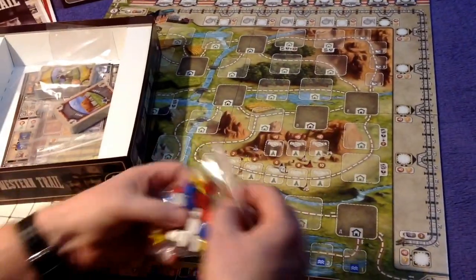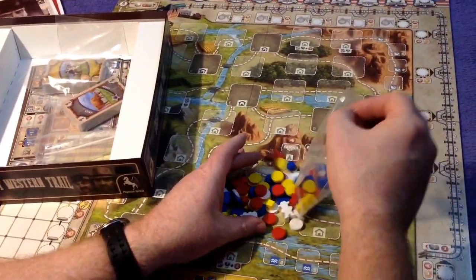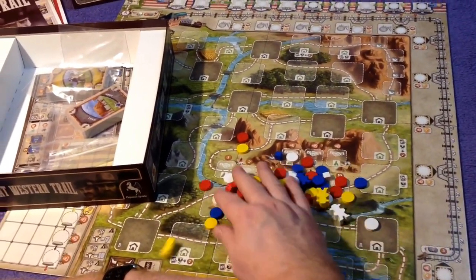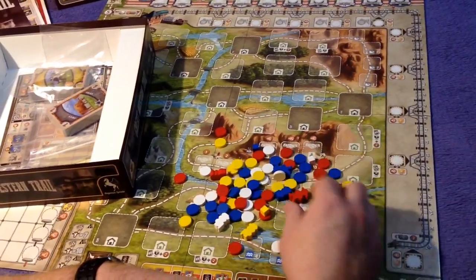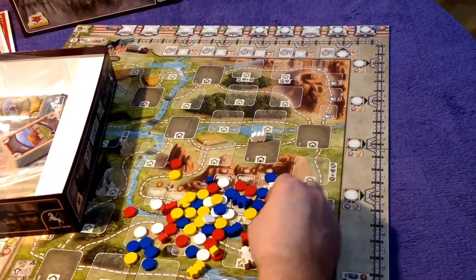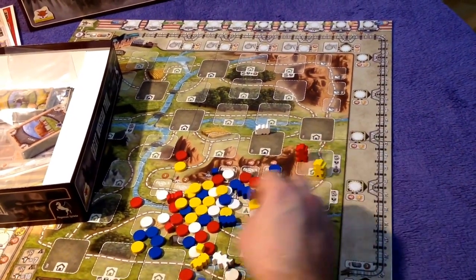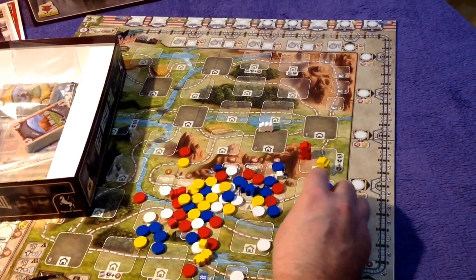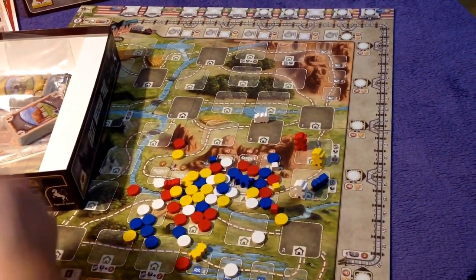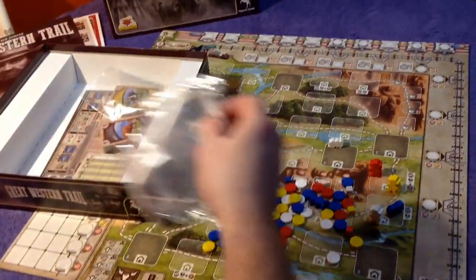Wooden components — standard discs in player colours: red, blue, yellow, and white. White over the normal green, which I think is a nice touch. We have the little trains, and the cowboy figures are cool — really nice. Then the discs, and some cubes as well — some small 8mm cubes. A couple of baggies to organise stuff, which is a nice touch.